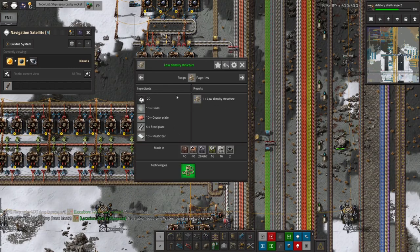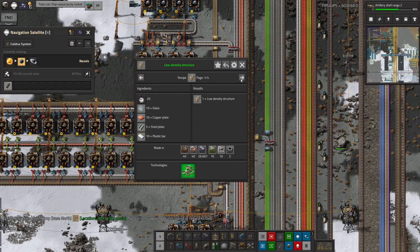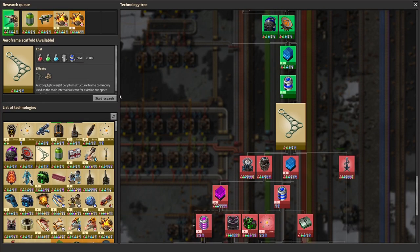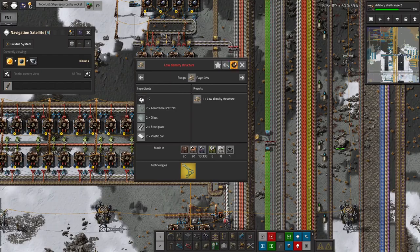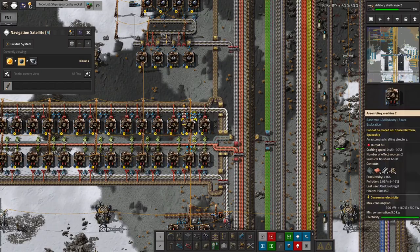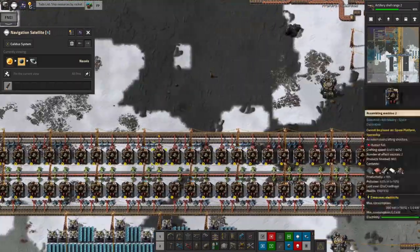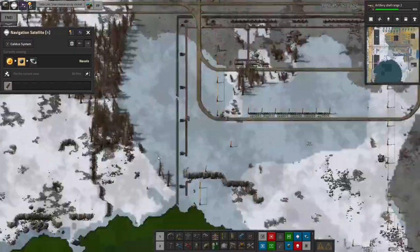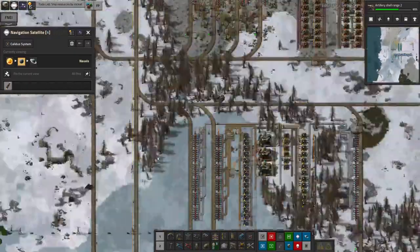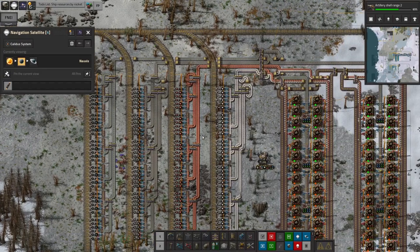There are two recipes for low-density structures as well: there's the glass, copper, steel, plastic one I've been using for ages, and then there's this one which takes aero-frame scaffolds — but unfortunately to get that I need tier two blue science, which I haven't got yet. However, this isn't really going to be enough to keep a rocket satisfied. So I've now decided it's time to make a separate facility for making low-density structures, and that's this one down here.